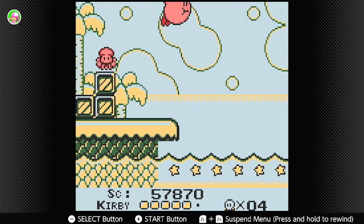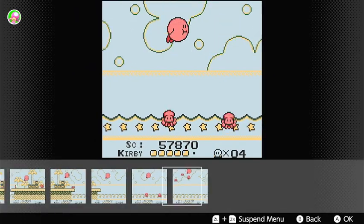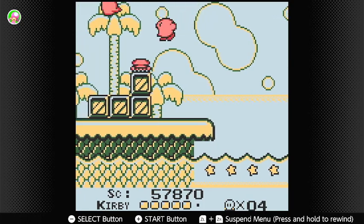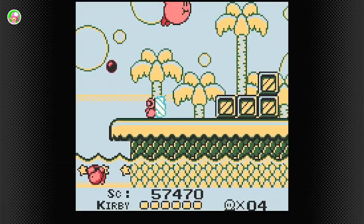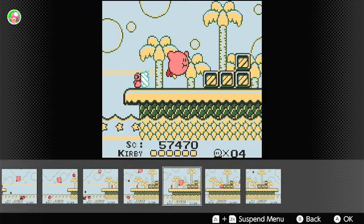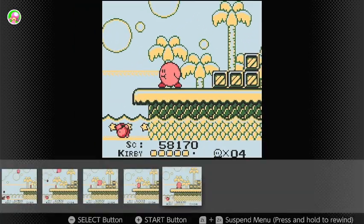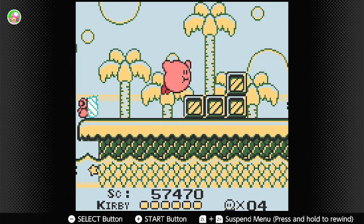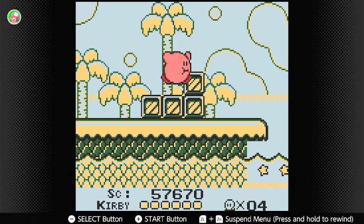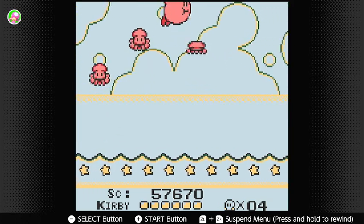Oh, I didn't even see that there. Oops. That wasn't a coconut, that was an enemy. I couldn't stop myself taking damage there. This enemy sucks. That enemy placement was awful.